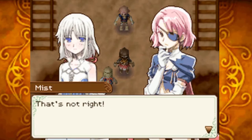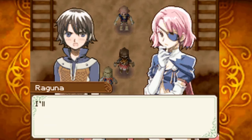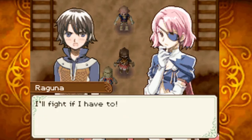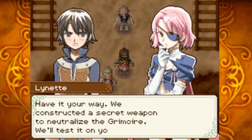What do you plan to do if you find the Grimoire? Need you even ask? What fool wouldn't want its amazing powers? I'll never let you do that. If you don't mind me asking, how do you plan to stop us? I'll fight if I have to. Do you really think you can withstand our army? Please, don't mistake suicide for bravery. You never know until you try. Have it your way — we constructed a secret weapon to neutralize the Grimoire. We'll test it on you.